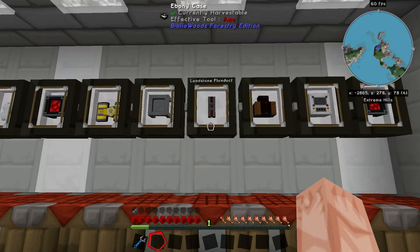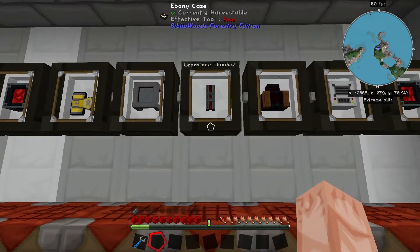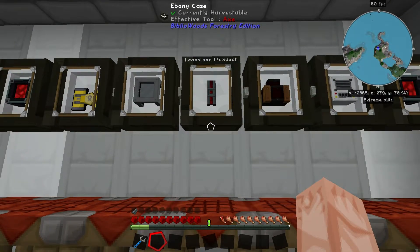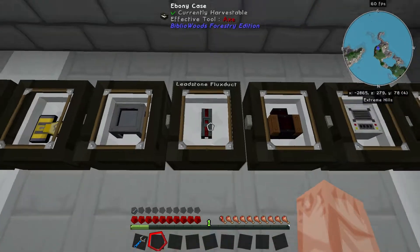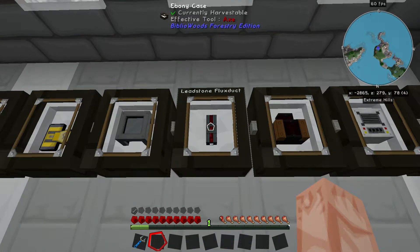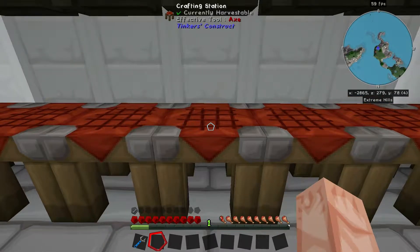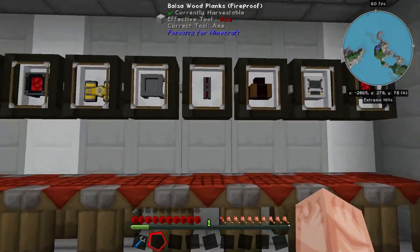Flux ducts are like your wires or cables — they carry power. If you remember older videos, they used to be called the Redstone Energy Conduit, but now it's the Flux Duct in 1.7.10. Those are made with two lead, six redstone, and a piece of glass, and that makes six cables, which is basically all you need for a basic setup.